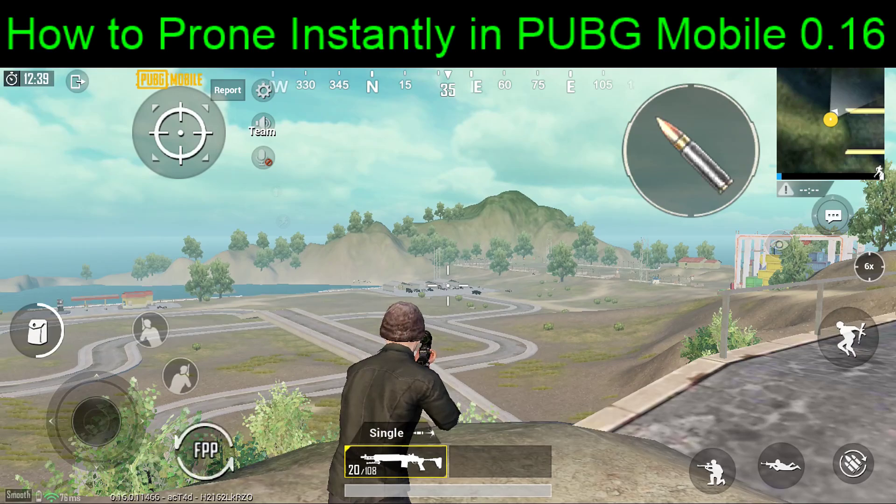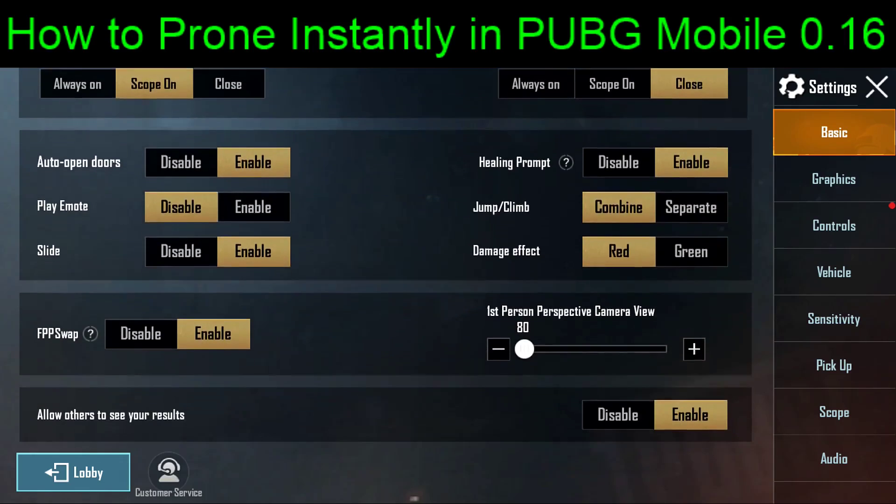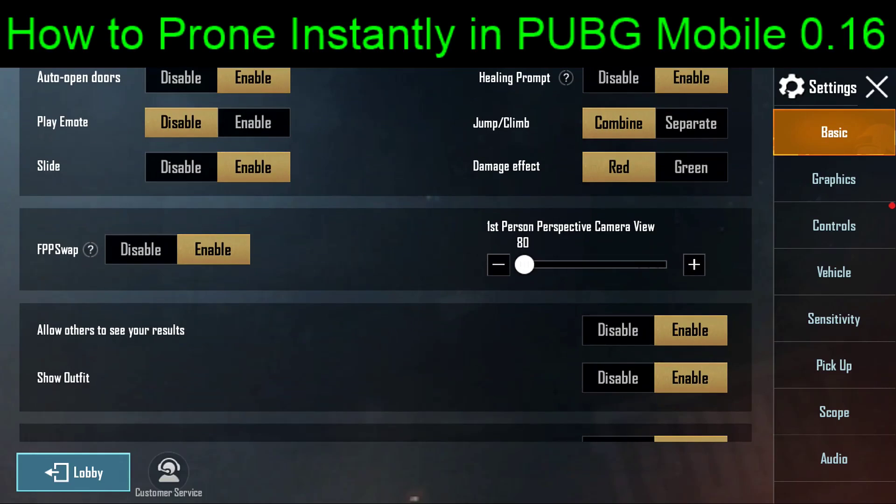On a first person perspective game, this button is disabled because being able to go back to third person would give you an unfair advantage. To enable the button if it's currently disabled, all you have to do is go into basic settings, scroll down a little bit and you'll find FPP swap.